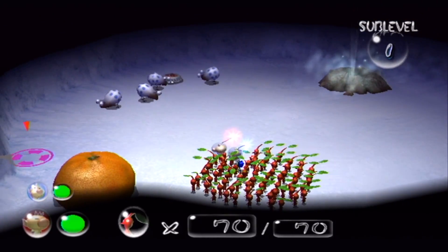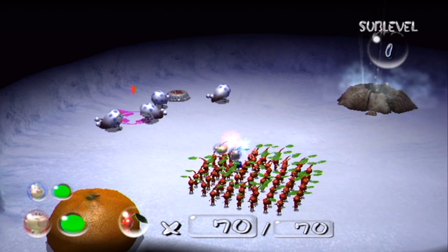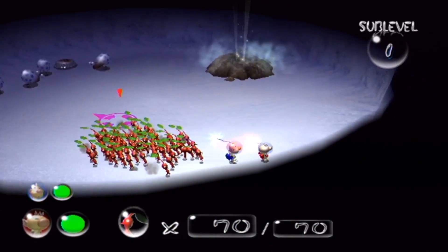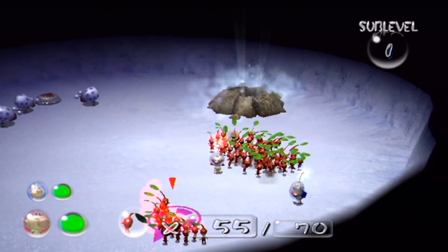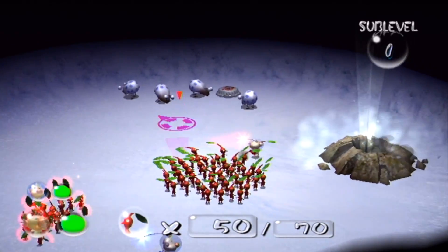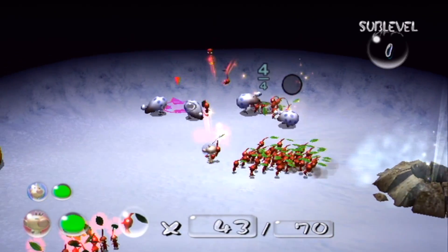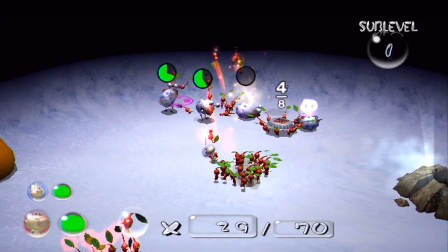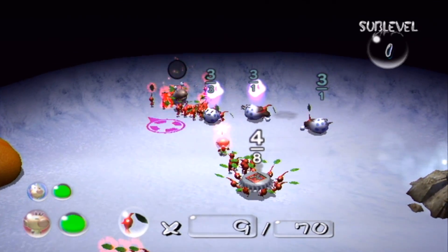There are some Bulborbs over here — these are called Snowy Bulborbs. Not much is different in appearance other than the fact that they're white instead of red. But they are actually weaker than traditional Bulborbs. They can still eat your Pikmin, but you can defeat them more quickly since they're a bit slower and weaker.